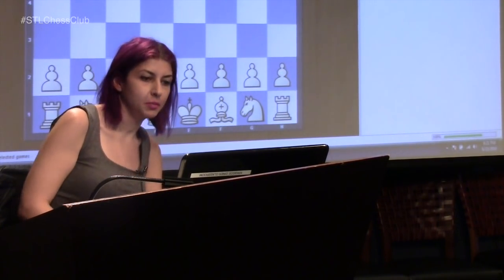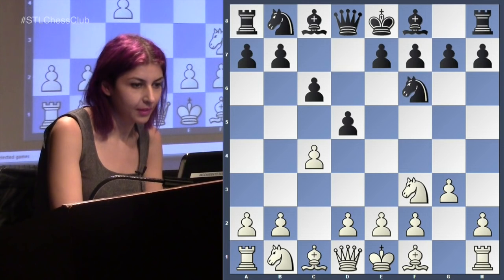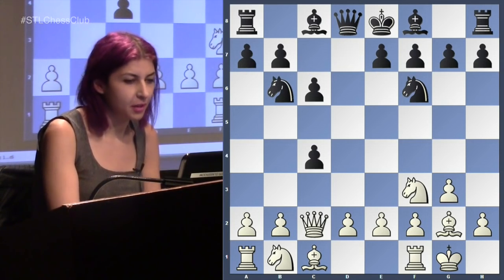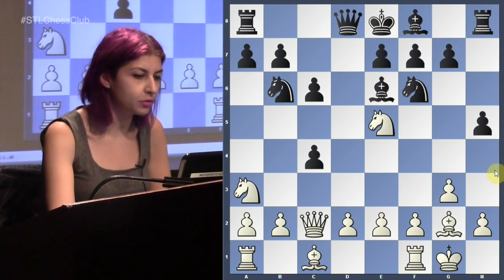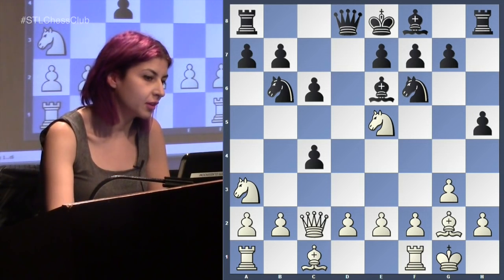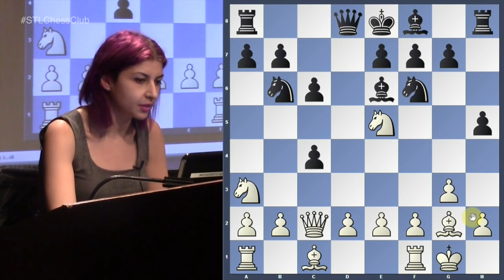Wesley So had a really great tournament — he finished second, played very solid — but this game was just a very bad game by him. So knight f2 here. I don't want to focus too much on this part; I just want to get to the position I'm talking about. And h5 — this h5 move happens a lot against this structure, even if Black is behind in development.